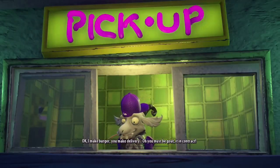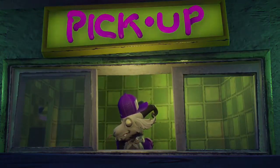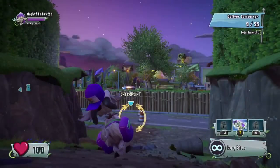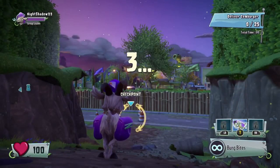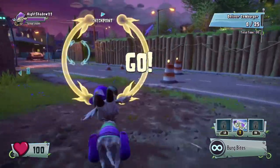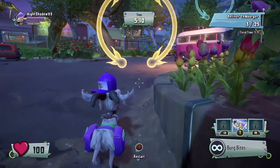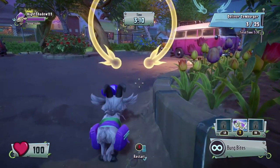Then you should dash right through it. The game will start glitching, and you'll end up as the goat outside the quest — that's how you know it's working. Check if the total time is staying the same — it should freeze. If you did it correctly. If not, just keep doing the same thing until you get it correct.